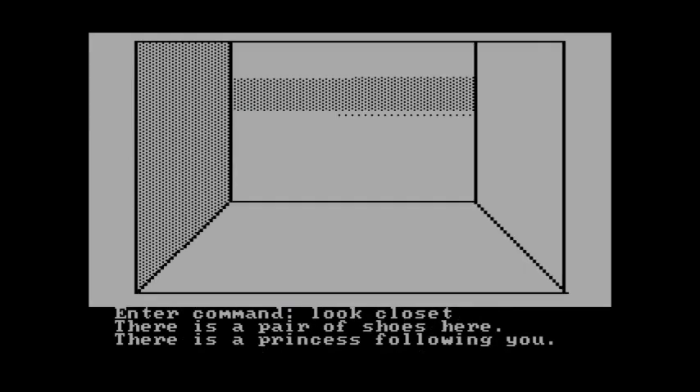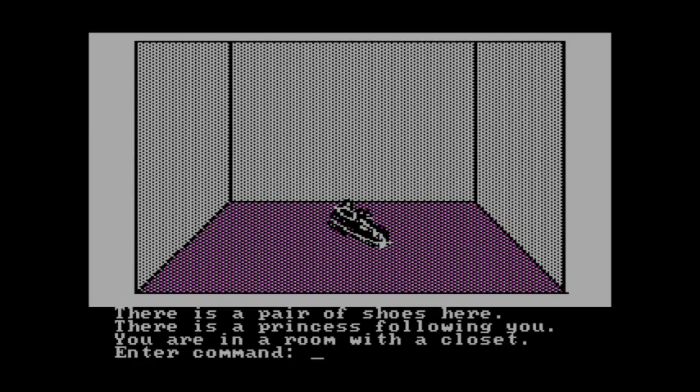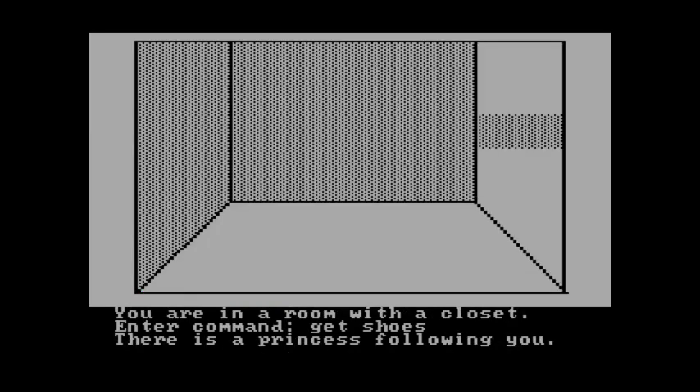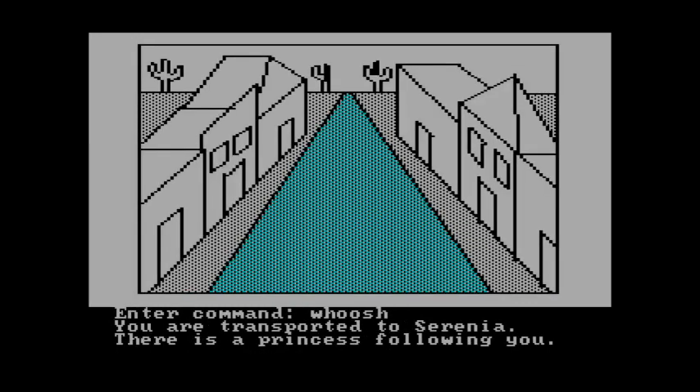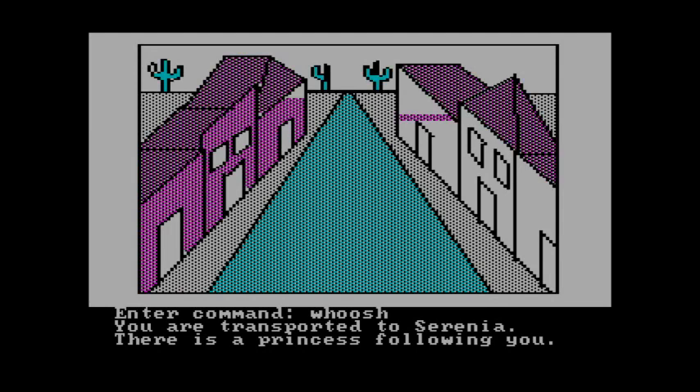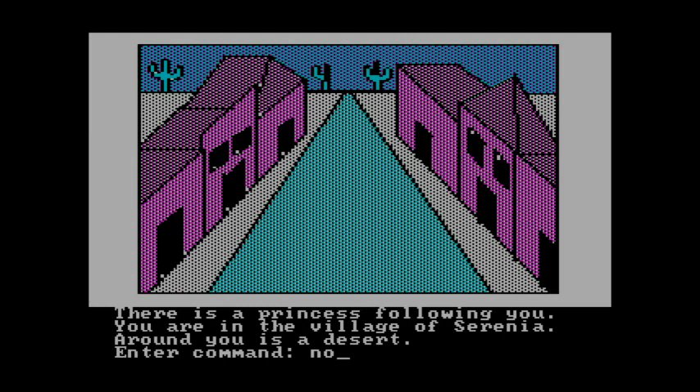We look in the closet — there's a pair of shoes. Put on these shoes and say the magic word: 'whoosh.' You're transported to Serenia with a princess following you. I wonder if you could actually walk all the way back, but obviously this is a much preferred way. Heading north — congratulations, you have safely returned the princess to Serenia. For this outstanding feat, you have been declared a junior master adventurer. Would you like to play again? No, I see no reason to.